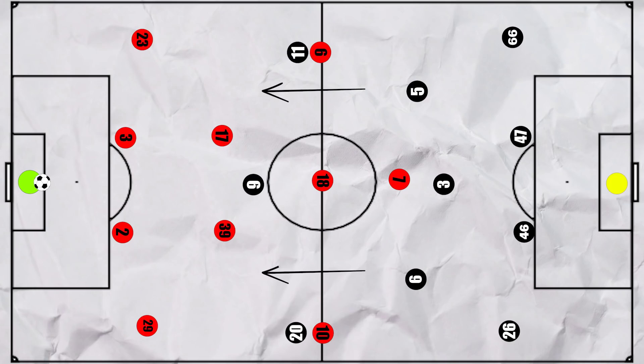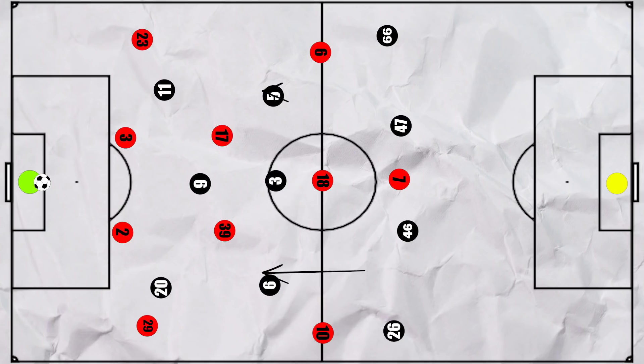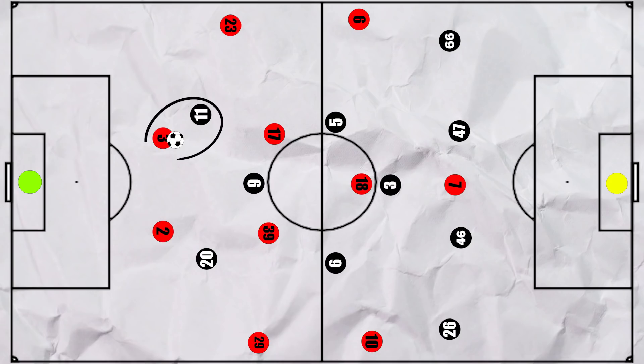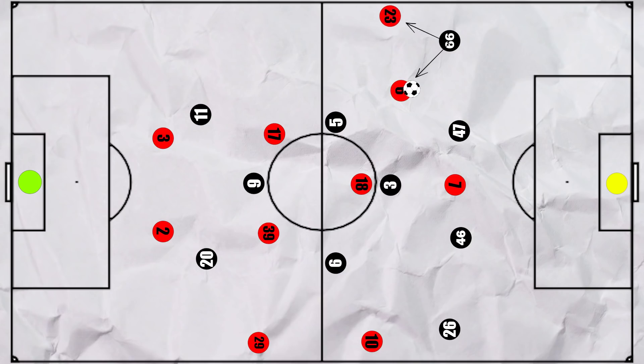We'll begin with United in possession. In the first half, though Liverpool did look to press at times with Salah and Jota coming narrow, it was less effective than in the second half, so United were often able to come out in their 4-2-3-1. At times, in the process of pressing, Liverpool's midfield were too keen to push up, leaving space between the lines where Fernandes did look dangerous. With Salah and Jota pressing high, United could take advantage of the wide areas. Down the left, when Salah was slow to track back, we often saw Pogba move into the midfield while Shaw was always keen to overlap on the outside, leaving Trent isolated 2 vs 1. If he was too wary of Shaw, Pogba would get the room to turn.